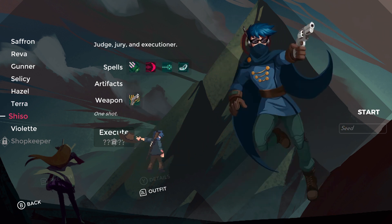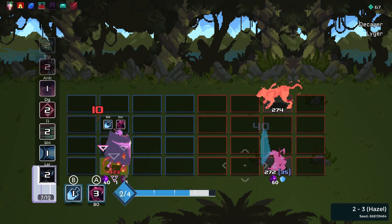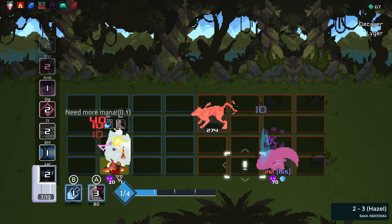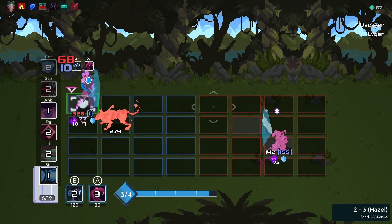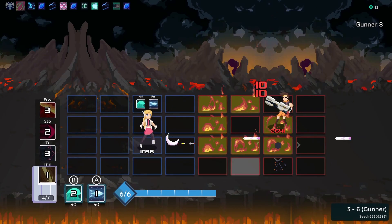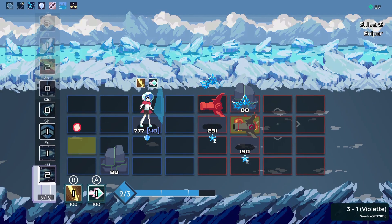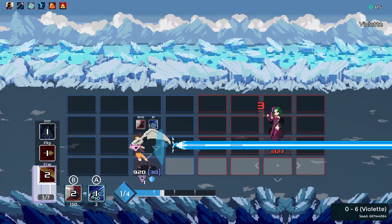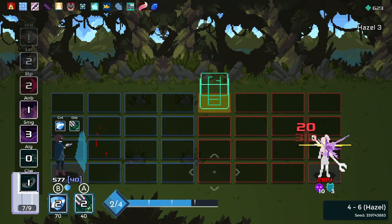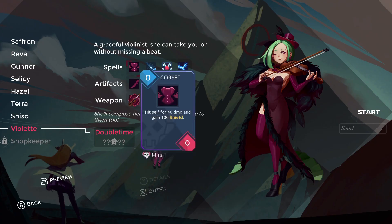A full run only takes around 30 to 40 minutes, and there's rarely any downtime in a single playthrough. Every playable character has a unique base weapon and item that helps them stand apart from each other, and their base kit pushes the player to build them in a certain way. For example, Saffron has a pea shooter but comes with really high health and a free revive. Celacy is a melee attack that gets damage bonuses off hitting frozen enemies. Gunner has a unique weapon that can be upgraded into other types of guns. Shiso gains damage based on the amount of money you have. And Violette is a jumpy anime girl for masochists.